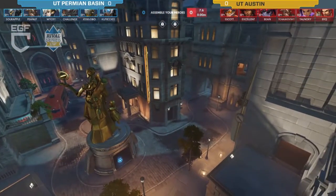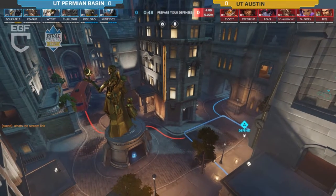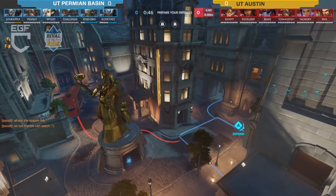King's Row to start off is a very standard pick — a comfort pick for pretty much everybody. The map rotation we have today is King's Row, Eichenwalde, and Route 66. We are going to see Eichenwalde, which I rarely ever see, because I don't think anyone really likes it.